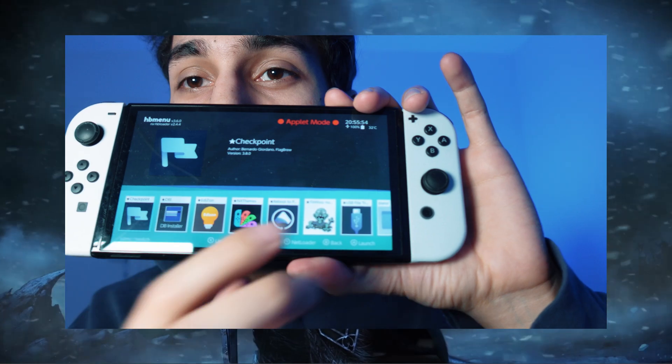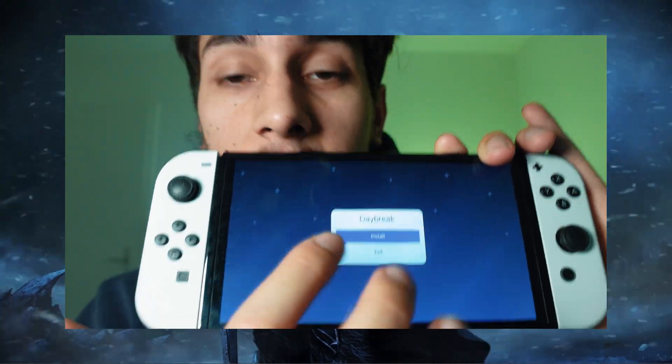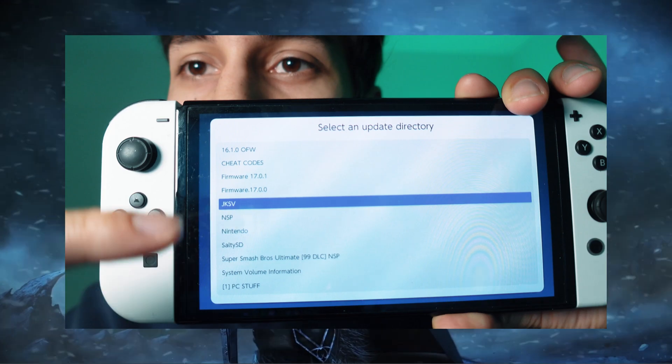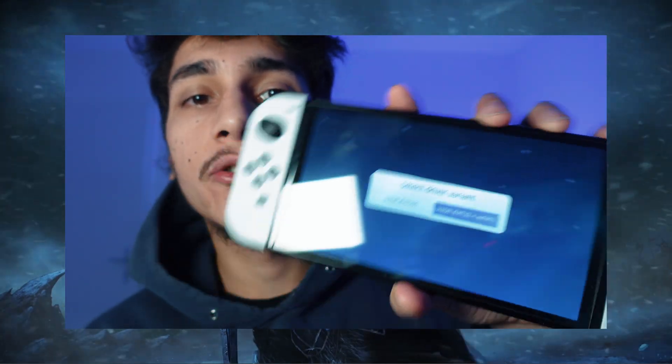Now if you are on your Switch, go to the app called Daybreak and click on it, then click 'Install.' You need to find the firmware version you want to install. The Daybreak app is for installing firmware onto the Switch itself. Find firmware 17.0.1, which is inside the mega package, click on that, and you will be able to update your Switch offline — a very cool thing. Click 'Continue,' then 'Preserve Settings,' 'exFAT + FAT32,' 'Continue' again, and it will start installing the newest firmware.